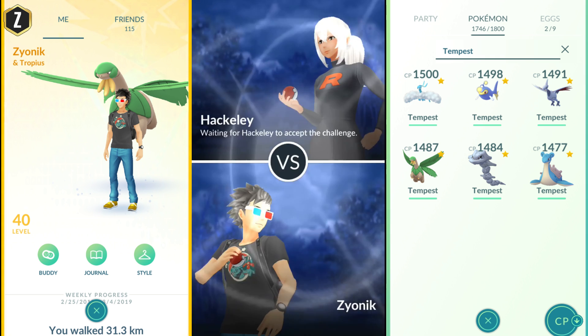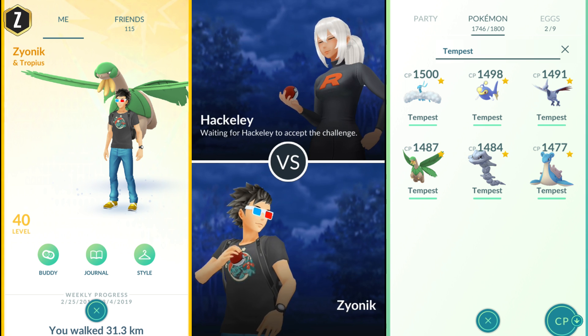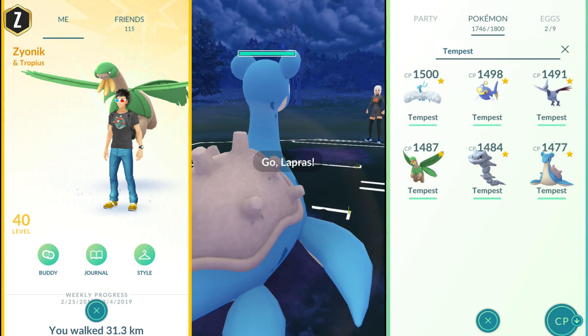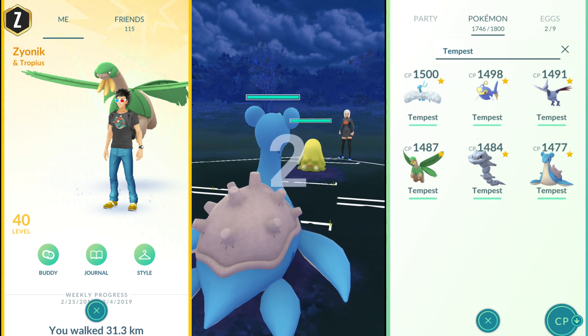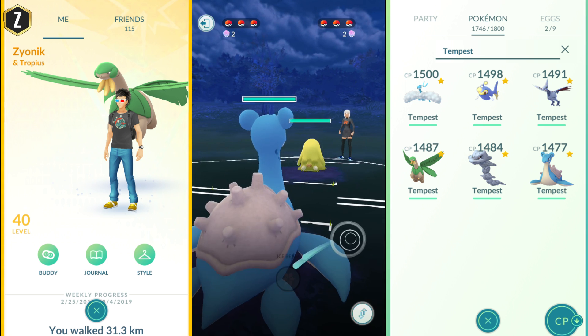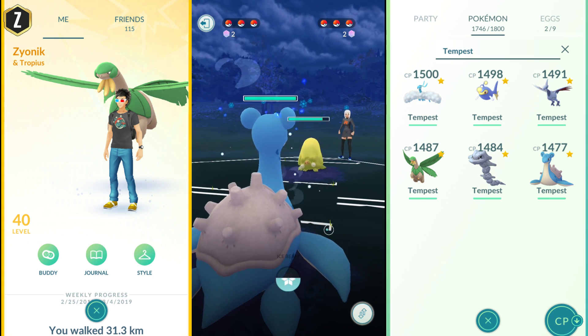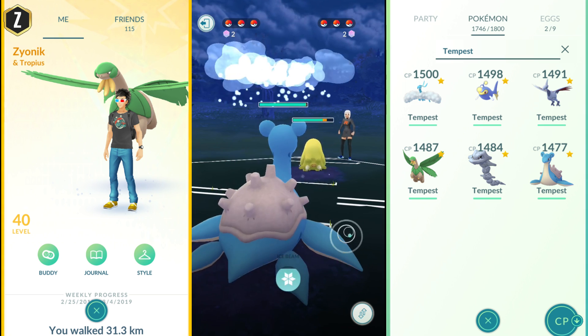Moving into the first game, I'm going to lead with my Lapras — a Legacy Lapras with Ice Shard and Ice Beam. I'm holding off on unlocking a second charge move of Surf until right before I enter the tournament. Going against this Piloswine — she was lagging a little bit, so I did stop some attacks — and we're going to get this Ice Beam off.